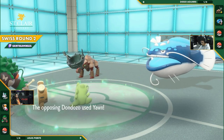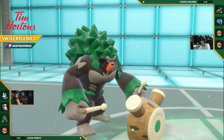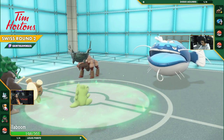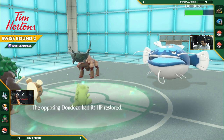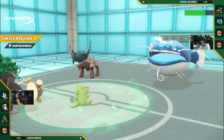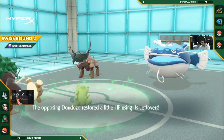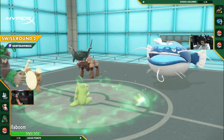But now Rillaboom is trapped in the Sand Tomb. Another Yawn. This Dondozo just making everybody sleepy here. So Rillaboom either now has to U-turn to get out of this or will be stuck in here and just forced to go to sleep. Great plays by Diego, playing the slow game but getting the setups he needs.